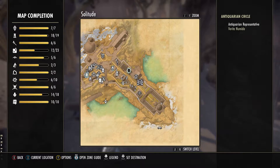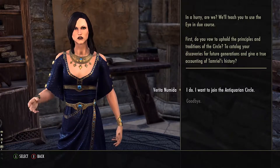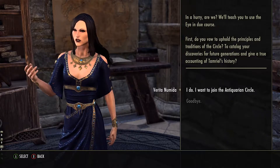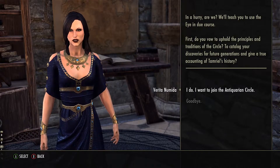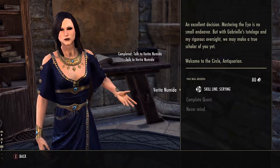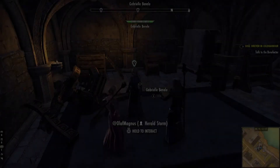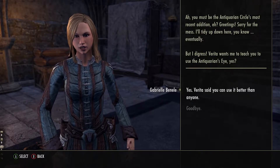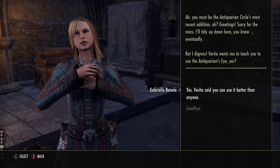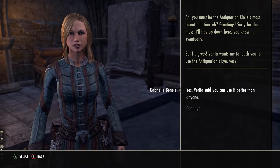You'll need to join their club to gain access to two new skill lines. Speak with Verita Numida to get started. Verita will send you to fetch the Antiquarian's Eye, a tool which you will be using later. After another conversation, you will be approved to join the guild. Verita will then send you to speak with Gabrielle. You'll find her downstairs — as Gabrielle will teach you more about the eye and the tools that come with it, you might want to pay attention. I didn't, and came to regret it later.